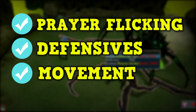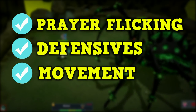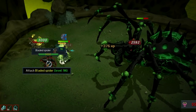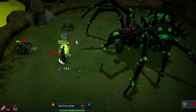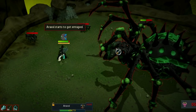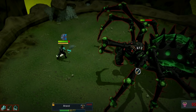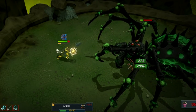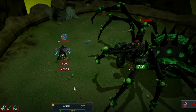So if you've gotten this far, you now know how to prayer flick, use defensives, and move around. Damage is also a huge part of PVM and learning a solid damage rotation is very important. But even more important than a solid rotation is being in control of your abilities. Revolution is something a lot of people use and there's nothing wrong with it, but if you'd like to improve and take the next step, learning full manual is a great challenge. The muscle memory and cooldown awareness you build from practicing full manual will benefit you so much when PVMing.